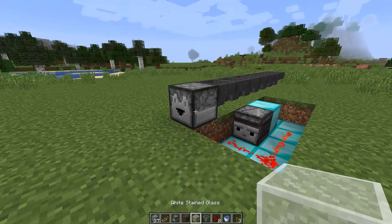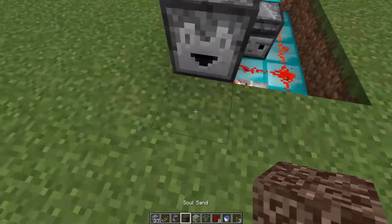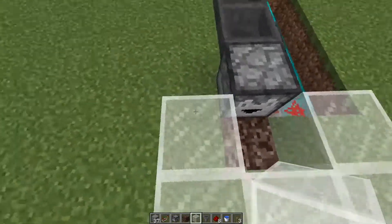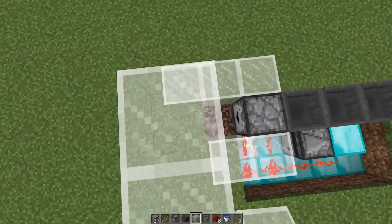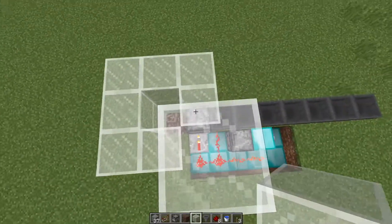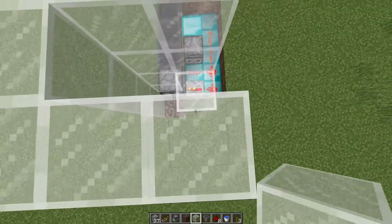Now, with glass or however you want to do it, we're going to put a block of soul sand right here and then cover this up. You can use glass if you want to be able to see through it — it really doesn't matter. We're going to come up a couple of blocks. You can go up as high as you really need to. For the purposes of this video, we're going to go up five blocks in total.